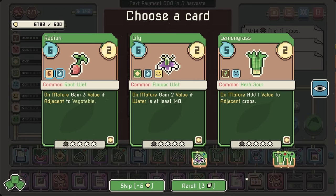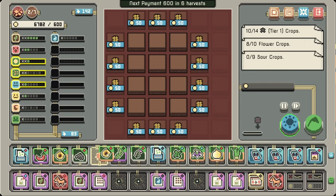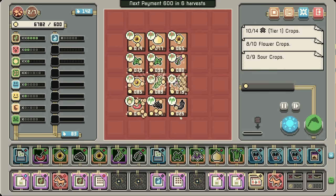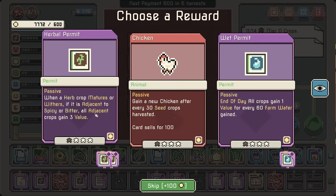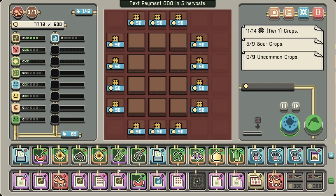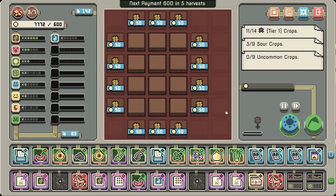I'm gonna go for that. And lemongrass — I confused the lemongrasses together. Herb permit? Herb mature... yeah. Do we go for our next pepper? We've still got insert mode on. Four value. All crops gain 5 value. All crops gain value equal to 8 plus the number of spicy and bitter around the herb — some of these are kind of wild.